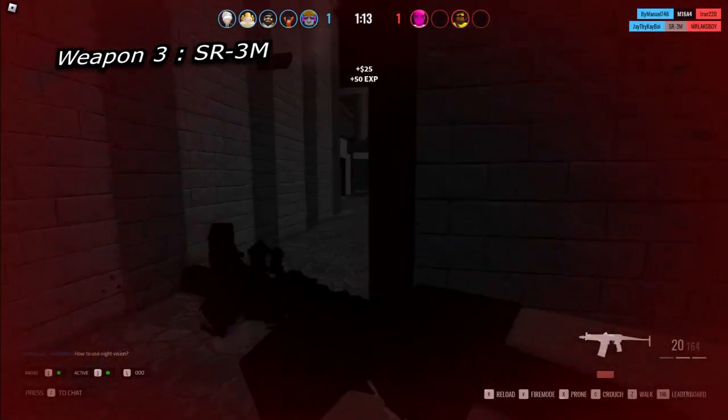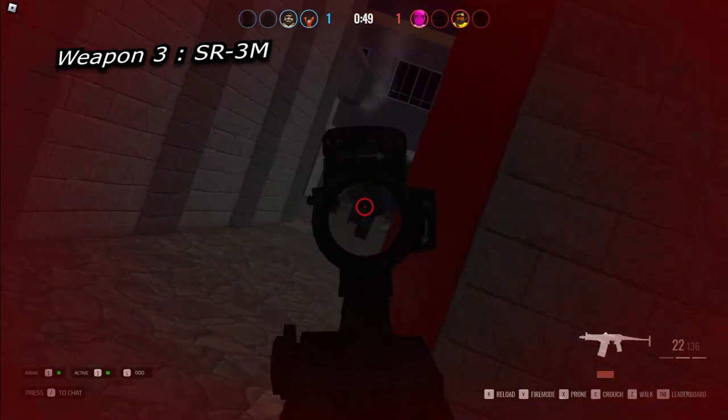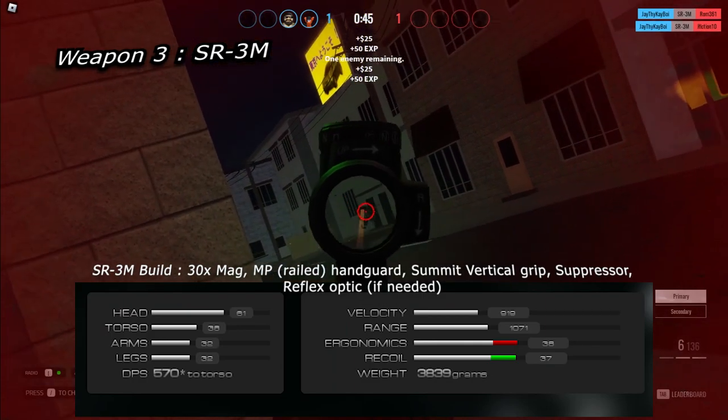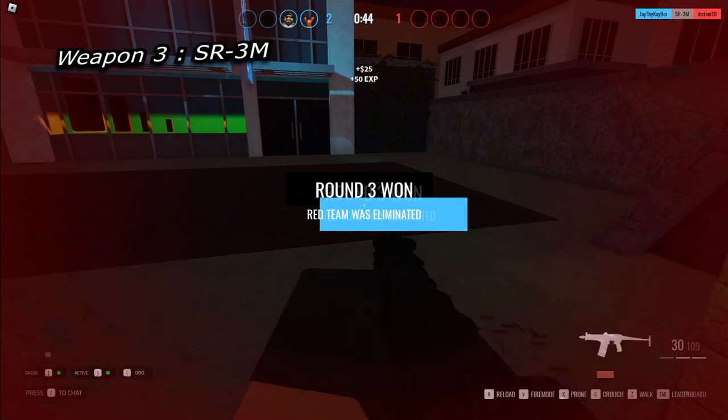This weapon is lighter than the AS Val, does nearly the same amount of damage, and has less recoil and better ergonomics. If you want to ruin someone's day, use the following build: 30-round mag, MP railed handguard, semi-vertical grip, suppressor, and a reflex sight if you need it. The gun may look goofy, but it is incredibly strong.